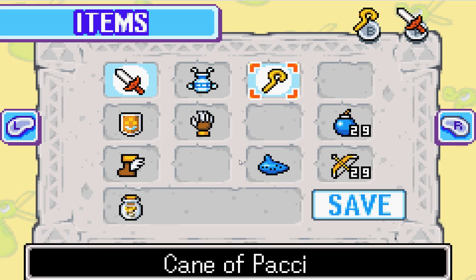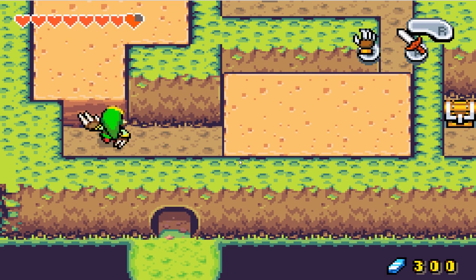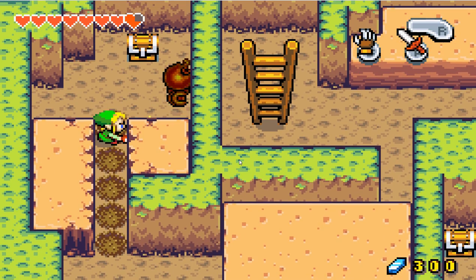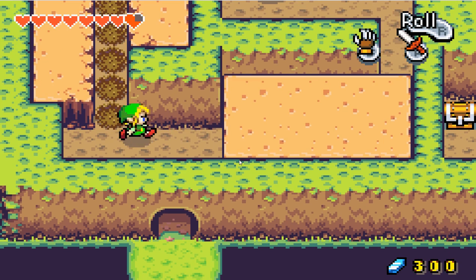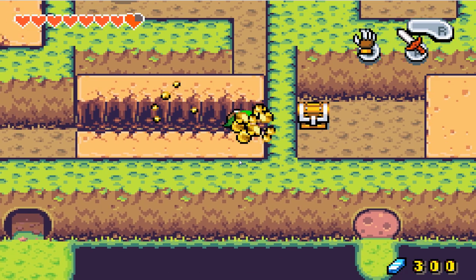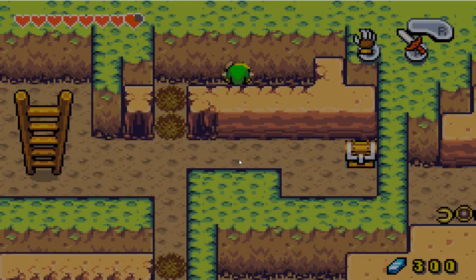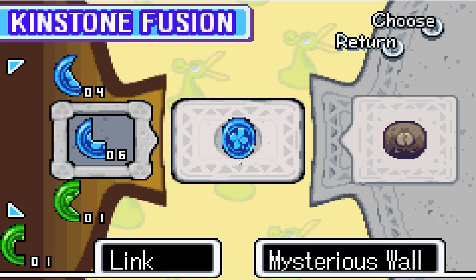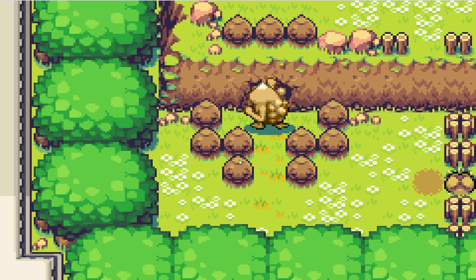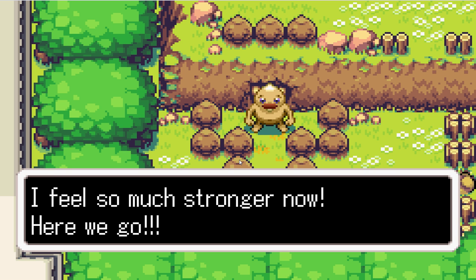And the next one is here, I believe. Here it is. Let's get this kingstone piece — no surprise there. We can fuse here as well. And let's do that. What do we get? It's the Garon. I feel so much stronger now.